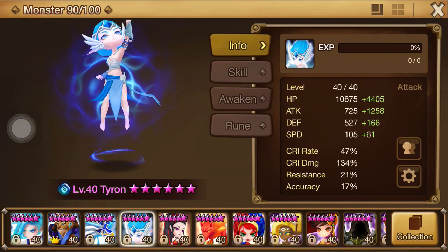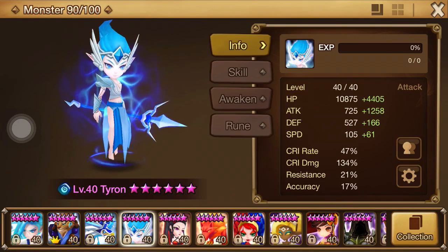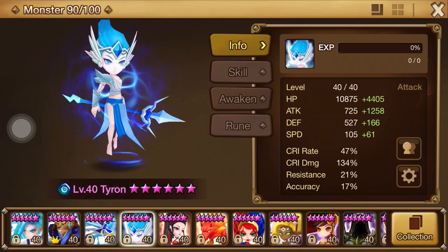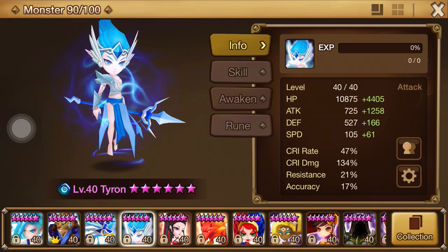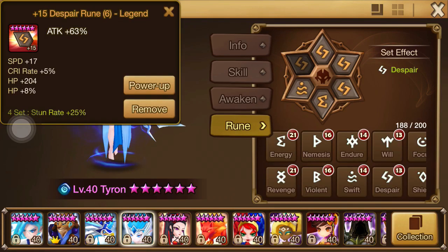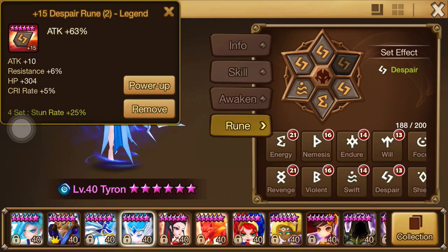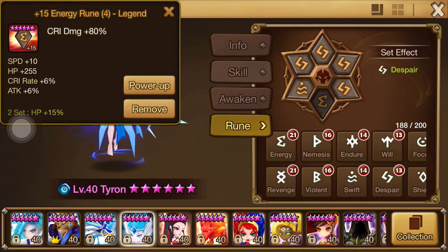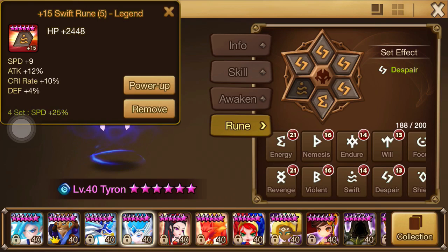The biggest news for myself was being fortunate enough to pull Tyron here, so I will do a quick showcase on him and talk a little bit about filler runes. Tyron's rocking the Despair set and the focus on the runes I got were primarily speed first, crit rate second, and attack third.